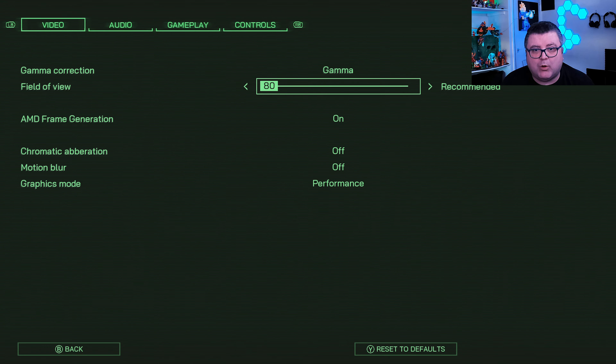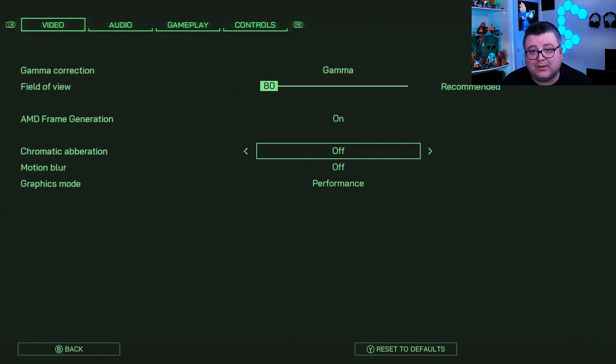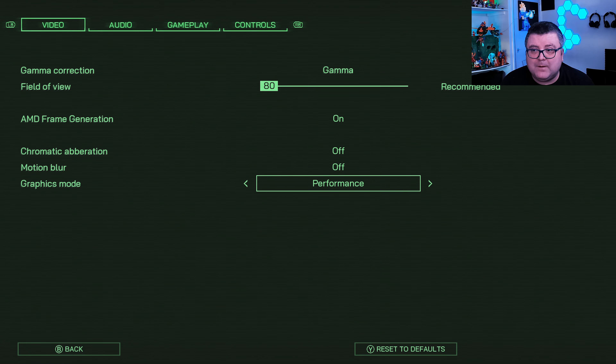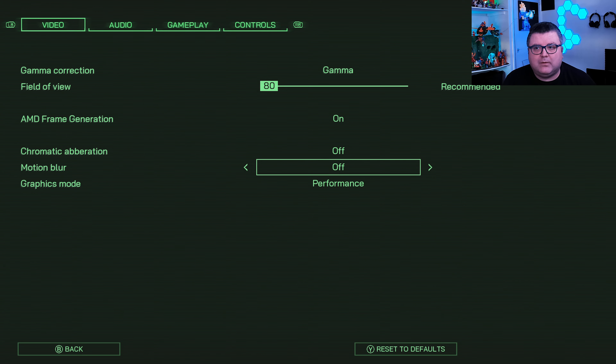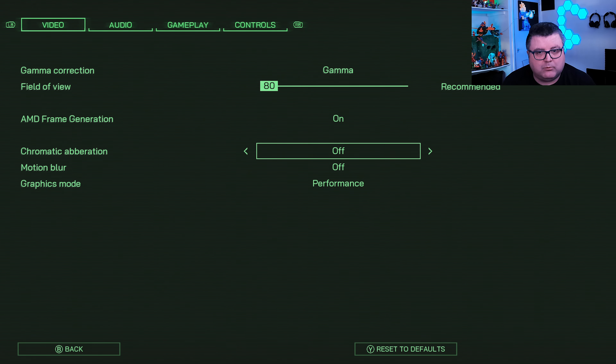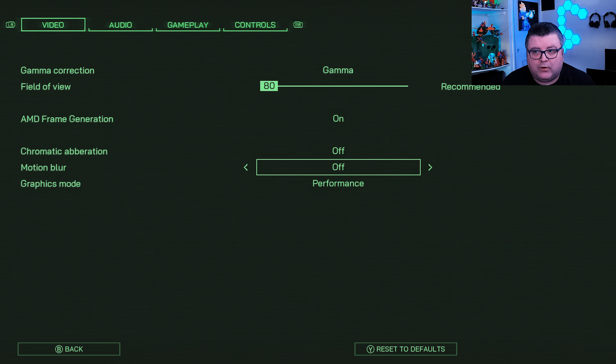Robocop Rogue City is one of my favorite games of 2023 — it was everything I hoped it to be, it's amazing. The game now has AMD free frame generation, though I'm not completely sure what they mean by that because the frame rate still seems the same. I would have just called it FSR 3.0. I have motion blur off, chromatic aberration off — I don't like those. There's a performance and quality mode, more on that later.